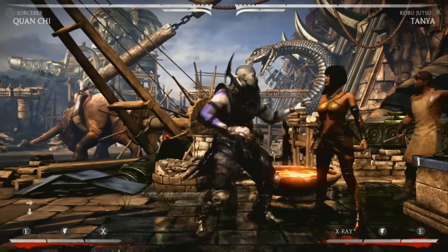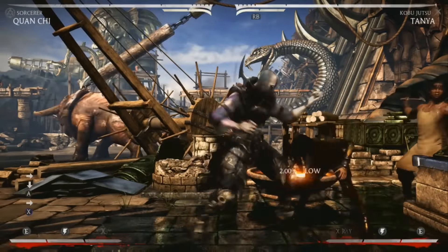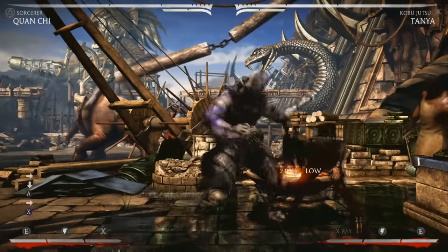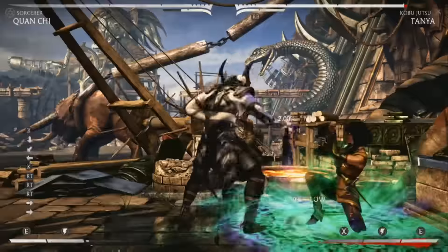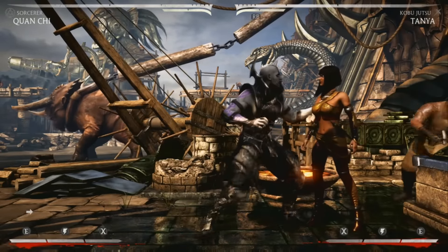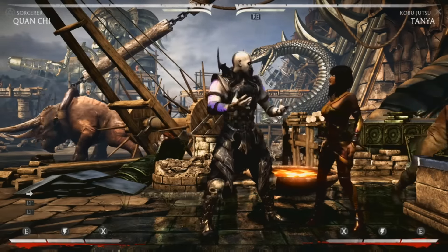So when you do it successfully, let's see if we can do it again. There you go. As you can see, I'm not getting it 100% consistently because I literally only just found this. But the key is really getting your dash as early as possible, and then you basically just run cancel 1-4 as fast as you possibly can. Mistime it and they will armor if they're trying to armor.